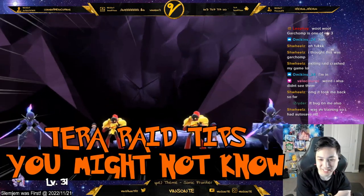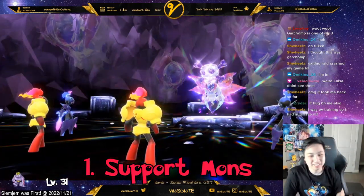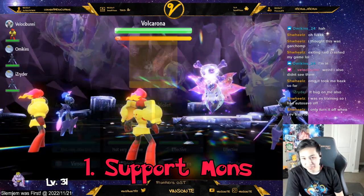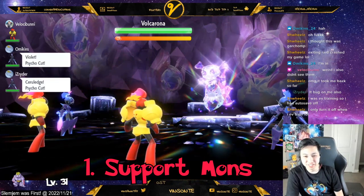Here are Tera Raid tips that you may not know. Number one, support mods are actually pretty viable. You can use a tanky Pokémon that has Prankster, or just overall a support Pokémon, because you're in here for the endurance.